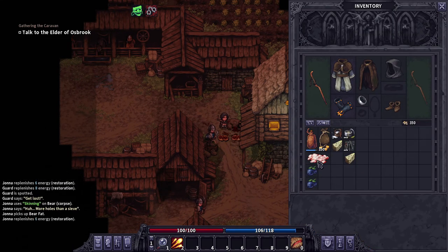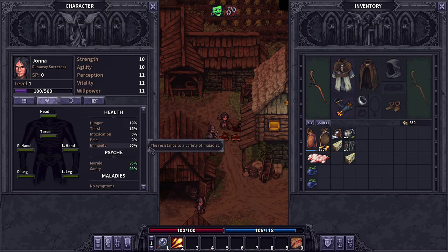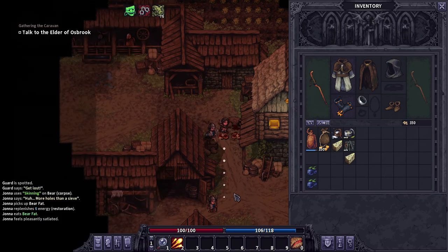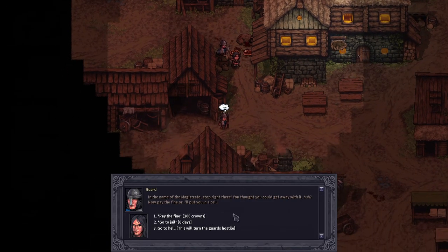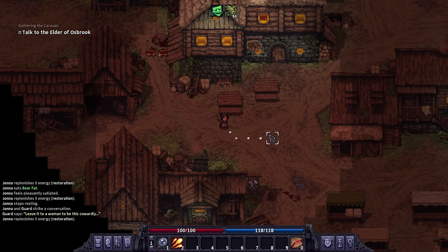Bear fat - if you eat it, it actually gives you a bit of immunity, which you can see right here. Now they want me to go to jail and I will pay the fine - and now I'm good. That is how you kill a bear at level one in Stone Shard. It is a process, it is difficult - that is the safest and easiest way I have found. If you guys found this video helpful, leave a like. Thank you so much for watching - that took a freaking hour.